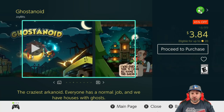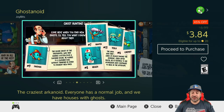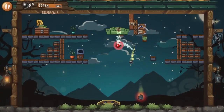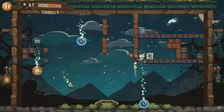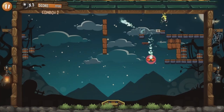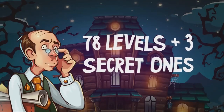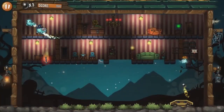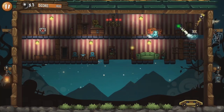Next we have Ghost Annoyed at 40% off for $3.84. This is an arcade-style Arkanoid game that throws in a slight storyline having you clear out haunted houses and destroy the ghosts within. If you like arcade-style Arkanoid games, this one is a really nice twist on the genre with slight upgrade and RPG elements thrown in to keep you coming back for more gameplay.